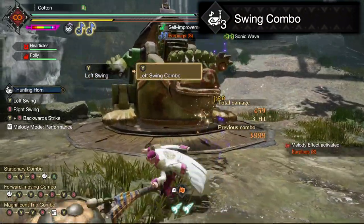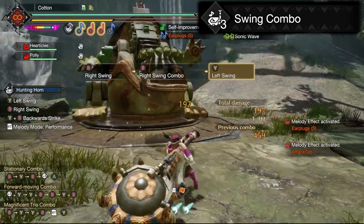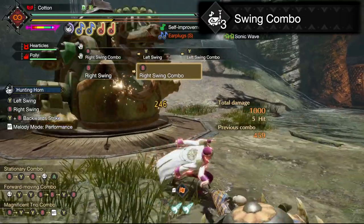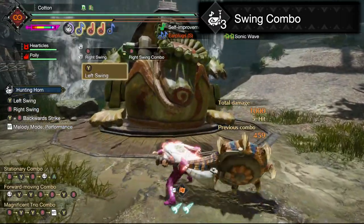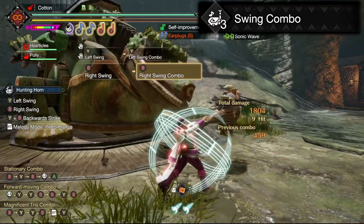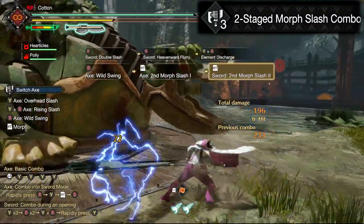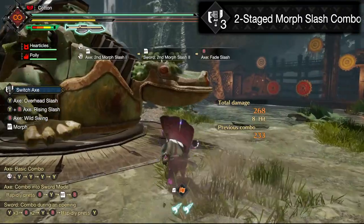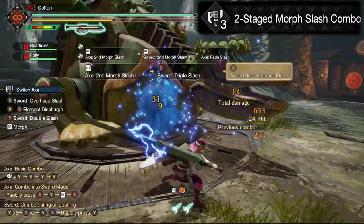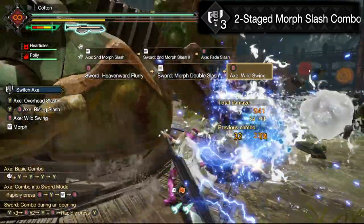Swing Combo — this Hunting Horn combo switches up your base moveset a little bit, allowing you to perform a double swing either to the right or to the left and reposition mid-combo, rather than being somewhat static once your combo starts. The time it takes to launch out to the side is a little longer than ideal, making it a bit odd to use, but Hunting Horn users will appreciate having this as an option — especially in a world where we can turn it on and off mid-hunt. Two Staged Morph Slash Combo — this changes the way the Switch Axe morphs out of Wild Swing, giving it the ability to follow up morphing to sword mode by immediately morphing back out to axe mode. The sword mode does a bit more damage, and the axe mode when reverted to through this combo charges your sword gauge up a little bit faster. It is a bit of an odd one, but definitely a fun one.